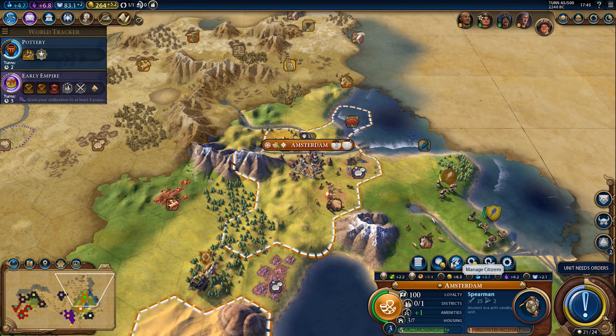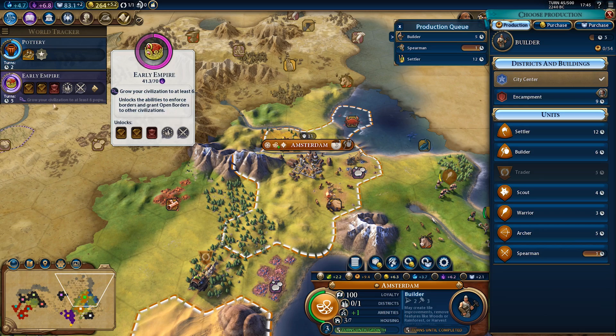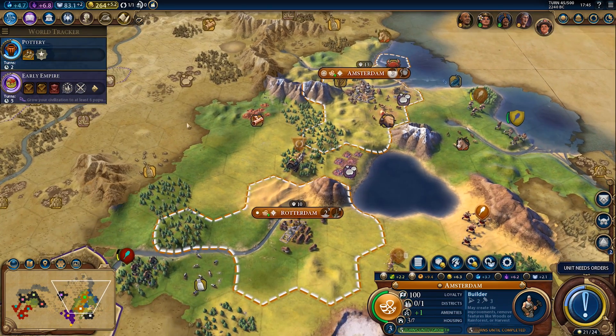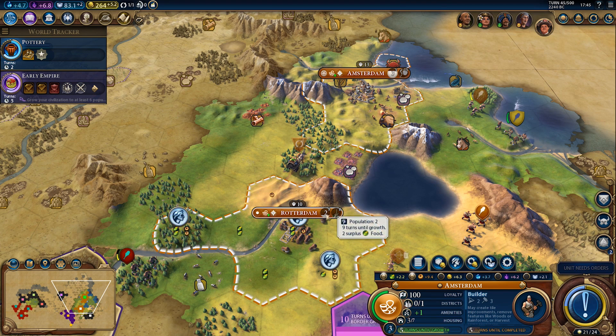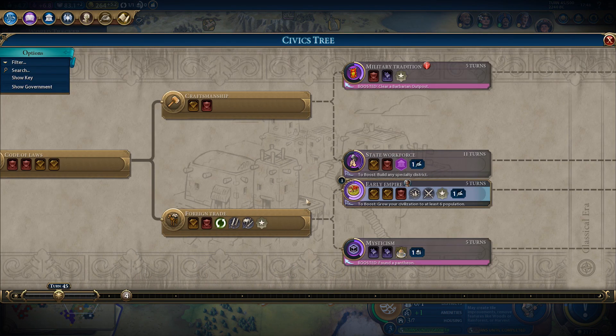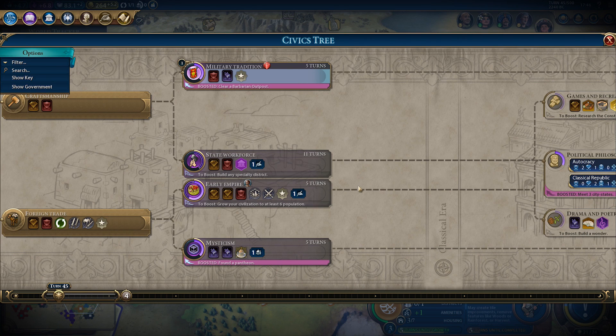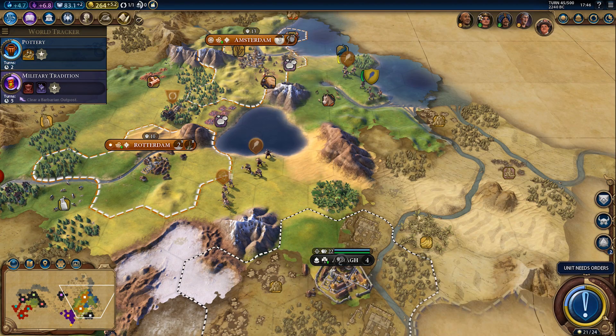We could delay the spearman, get a builder in five turns, then finish the spearman in one. I don't need the spearman right now and there's no need to pay maintenance for him just yet. So we can finish the builder in five turns and then swap the policy for something else. We could change early empire to military tradition — then we'll get flanking and support combat bonuses. Hopefully we'll have enough time to build a campus before we really need to finish state workforce.